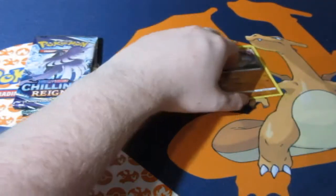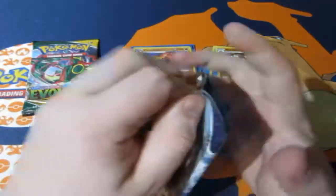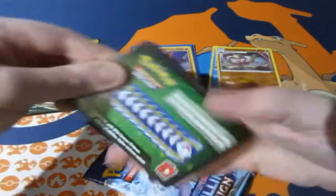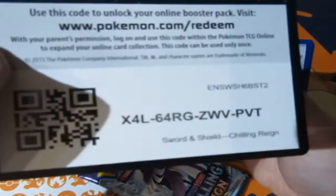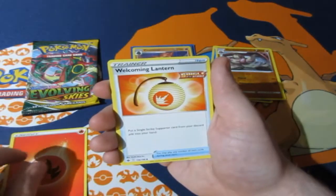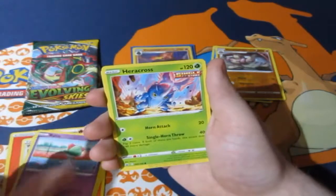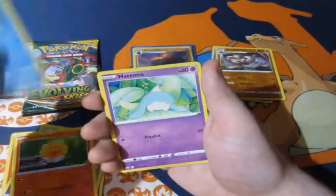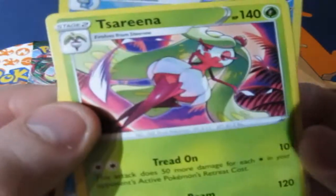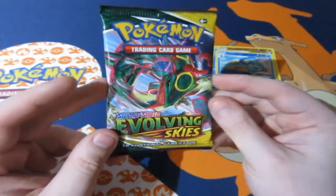Chilling Reign — an amazing set we really like. That pack opened up very nicely. Here's your code and it's gone. We got fire energy, a Welcoming Lantern, Raboot, Aegislash, Volbeat, Heracross, Castform Sunny Form, Seel, Hattena, Drizzile, and a Dracozolt normal rare. Next pack — the final pack of destiny — Evolving Skies!